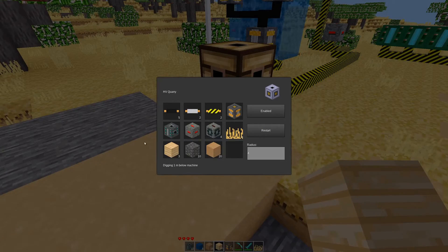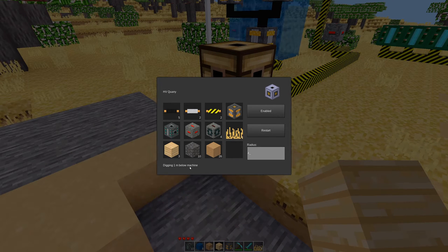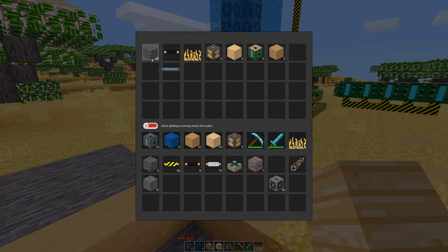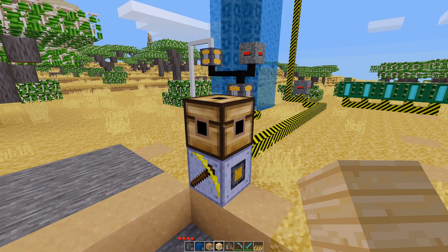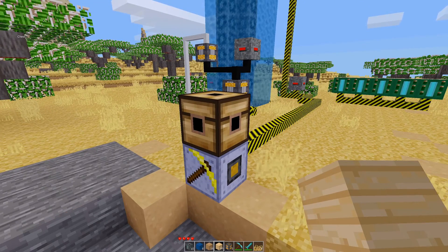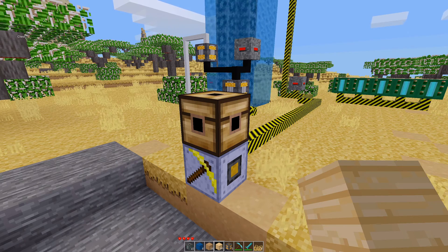You can see it has slots here that it puts the inventory into. It tells you how much lower than the machine it's digging — so it's digging one meter below. And it just pushes everything out the top, so if you put a chest on top of the quarry, it'll put all of the items that it harvests into that chest. Then you can pull them out of this chest with any mod that allows you to pull inventory out of chests.